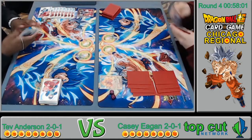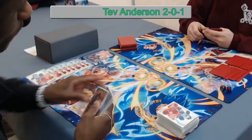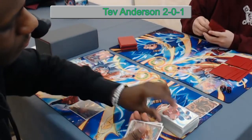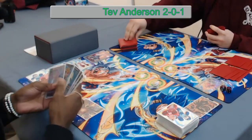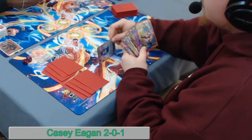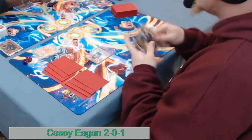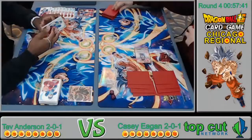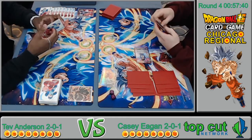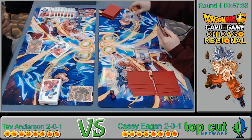They either already rolled for start or did the handshake. He passes — great turn. Right back at him, going to hit with the charge. He gets the attack and gets to draw.